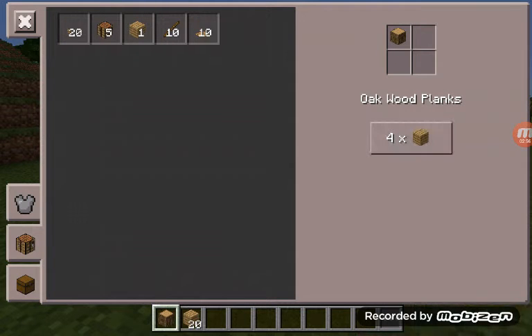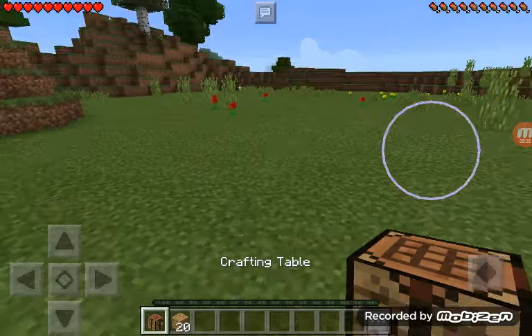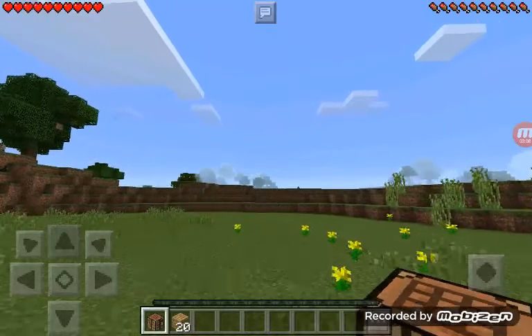Let's make this all into wood planks. There we go — crafting table. Let's make everything into wood planks. Where should we make the house? Over there actually looks kind of better — there's a forest.